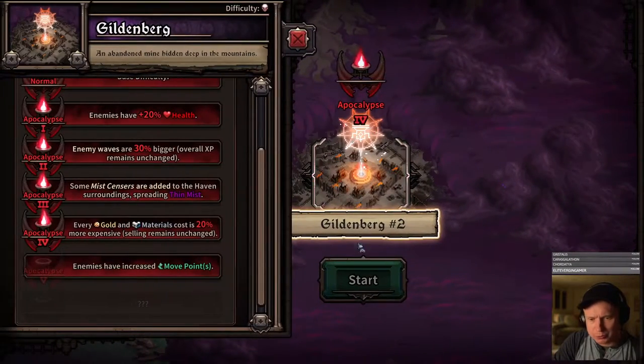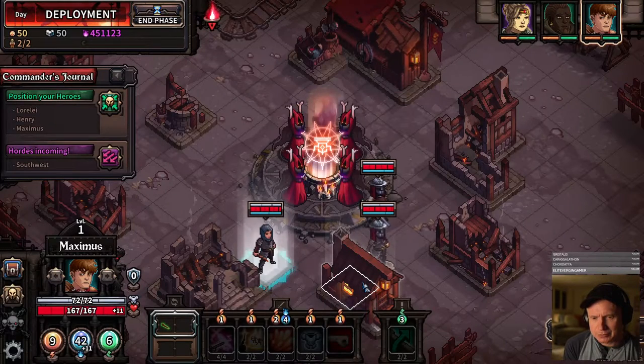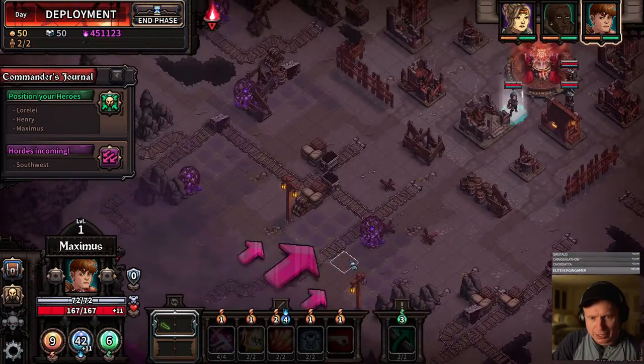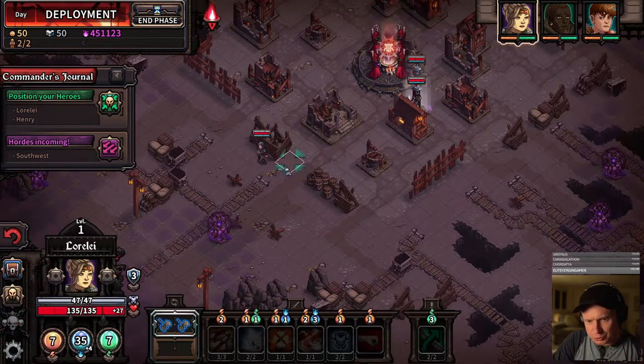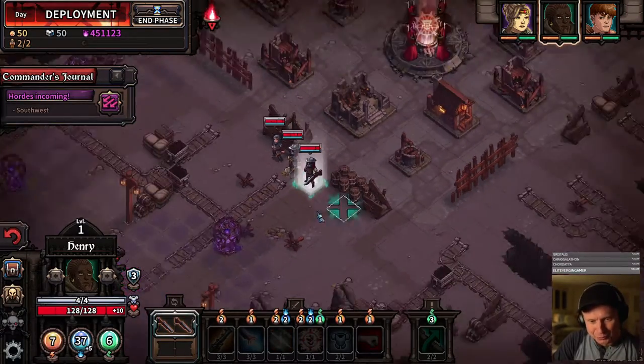All right, so we're going into Guildenburg again. I was on the fence about it, but we're going to try Apocalypse 5. We have yet to get an Apocalypse 5 win, and I'm tempted to think there is a higher chance on this map, just because you start with a lot of buffer zone. I don't like what I'm seeing so far in terms of gear, but we'll see.